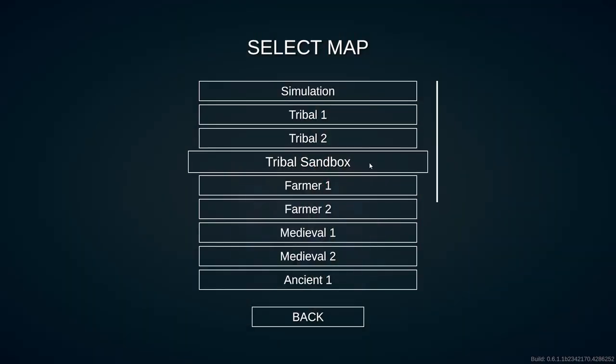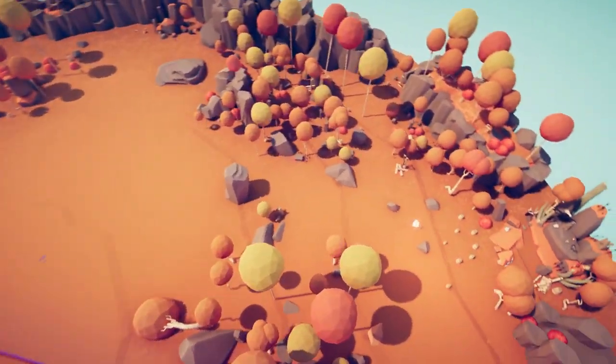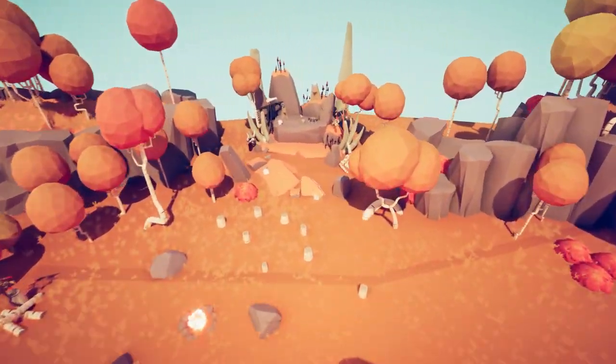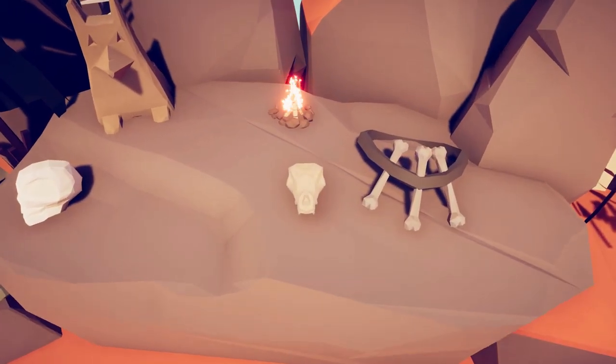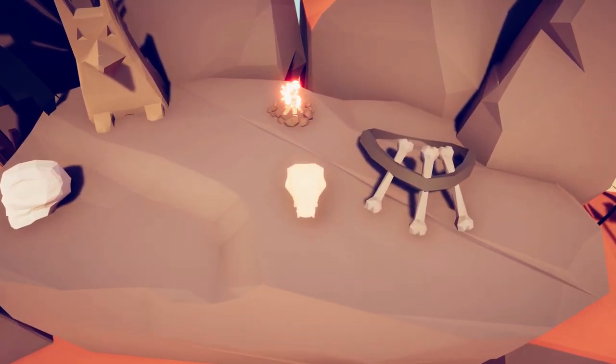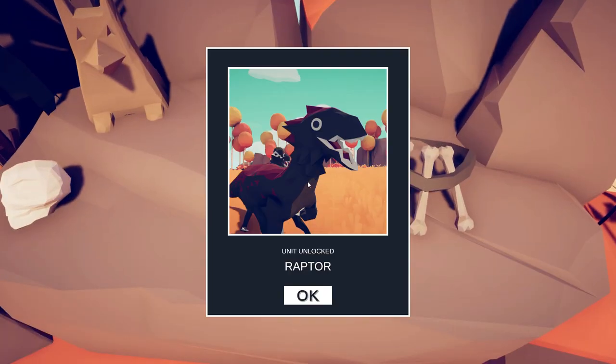For the first one, let's head to tribal sandbox. Free up the camera and head over to this little shrine. Look at the dinosaur skull. The Raptor.